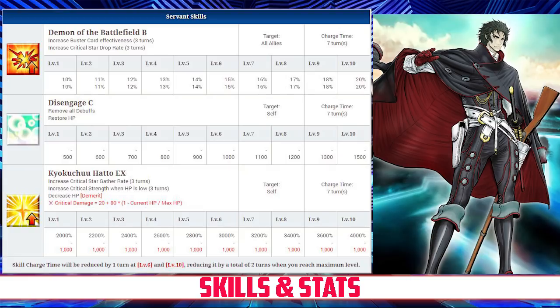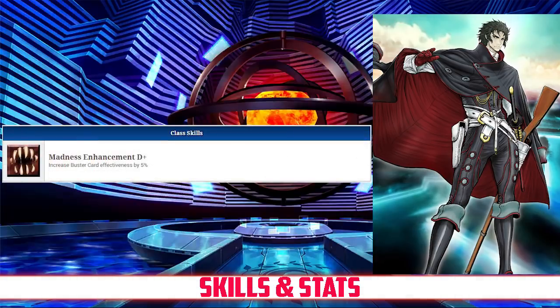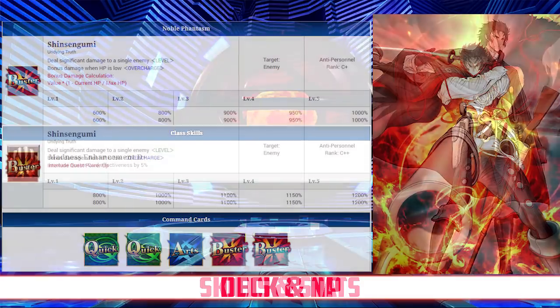And finally, his last skill is Kyokuchu Hato, rank EX. It increases his Crit Star gather rate for 3 turns, between 2,000 and 4,000%, depending on level. It also increases his Crit Strength depending on how low his HP is, for 3 turns, and it comes with a demerit that decreases your HP by 1,000. Moving on to his passives, Hijikata only has 1, and it is Madness Enhancement, rank D+. It increases his Buster Card effectiveness by 5%.